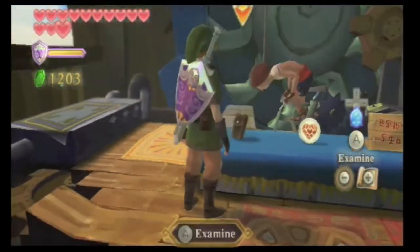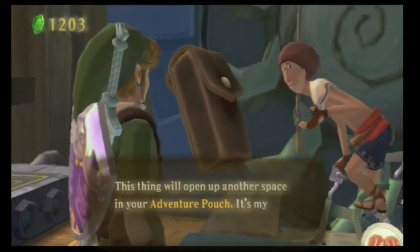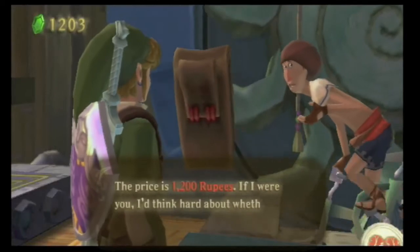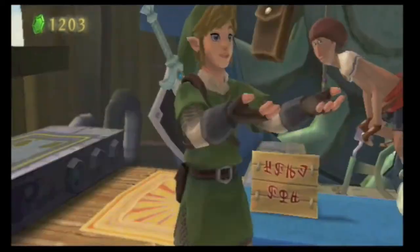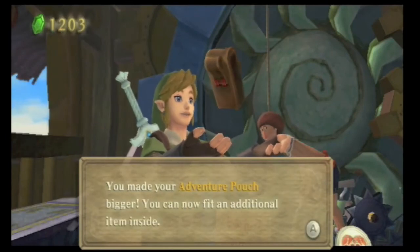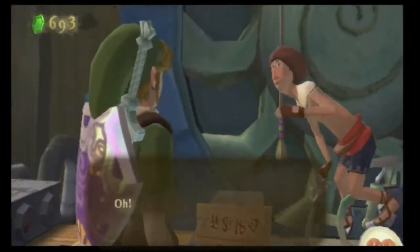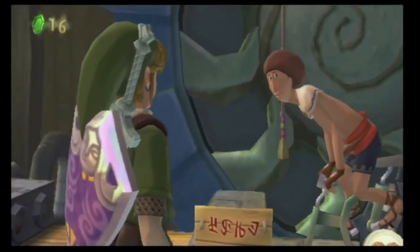Alright, now that we're in Beetle's Air Shop, this item will open up another space in your Adventure Pouch. It's the last one, so it's really expensive — 1,200 rupees. Look at that, we have just enough. We're going to be broke — well, not broke, but really really poor. So now we have activated the last slot in our Adventure Pouch, so we don't need to worry about that anymore.